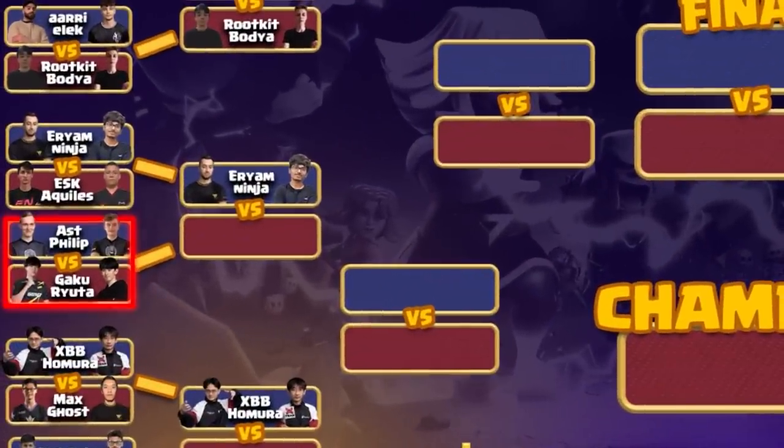Up next, Ast and Phillip versus Gaku and Ryuda. We continue on the left side of this bracket, with the winner of this match playing Arima Ninja in the second round.